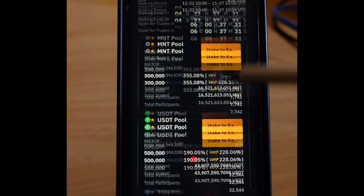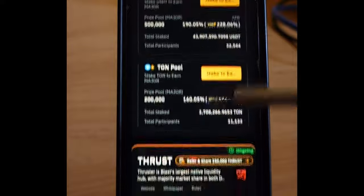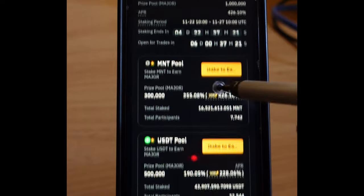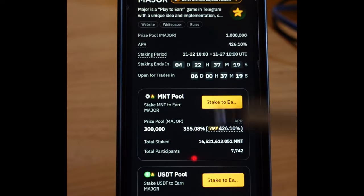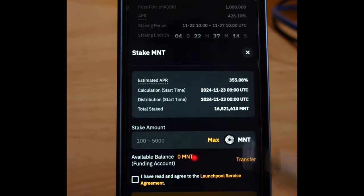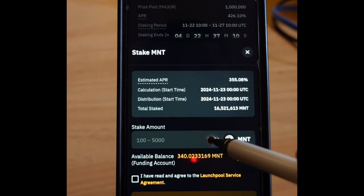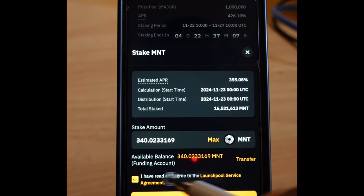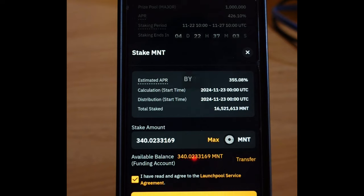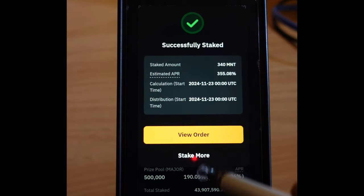I've already registered for the Major token, that's why it shows 'Stake.' When you come in, you'll see 'Register.' I'll go ahead and click on MNT since that's what I have, then click 'Stake Now.' I'll click on 'Max' to stake the maximum amount I have, check that I've read and agreed to the conditions, then click 'Confirm.' My MNT tokens have been staked successfully.